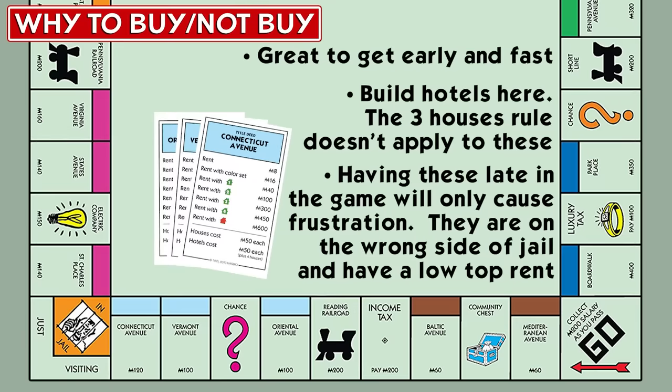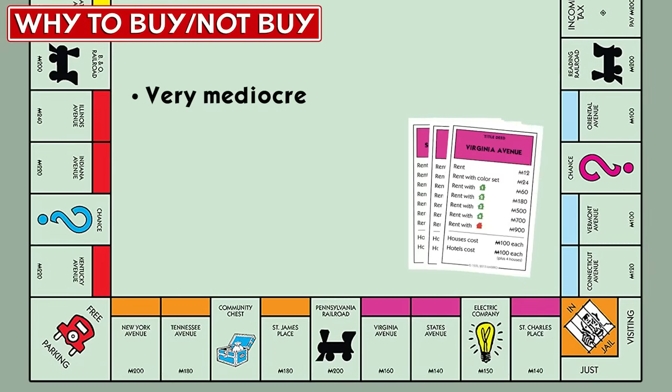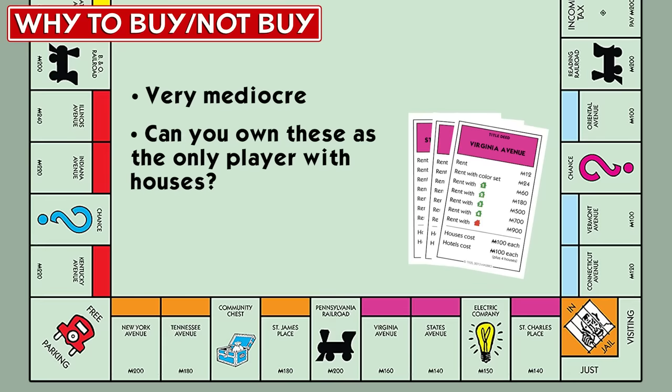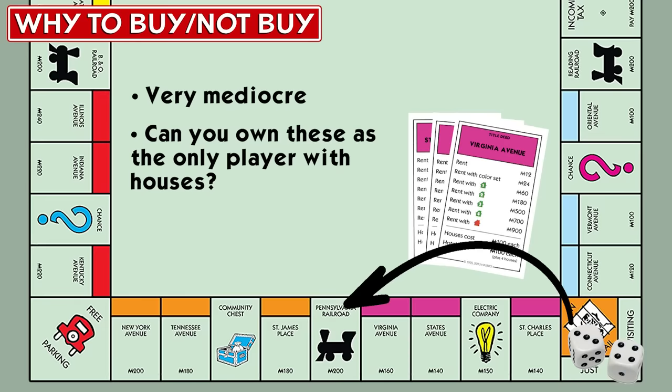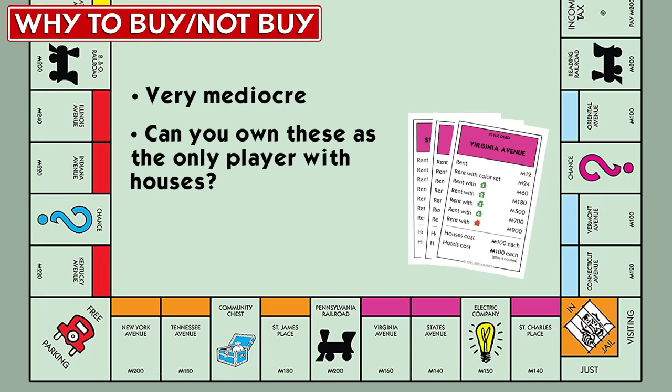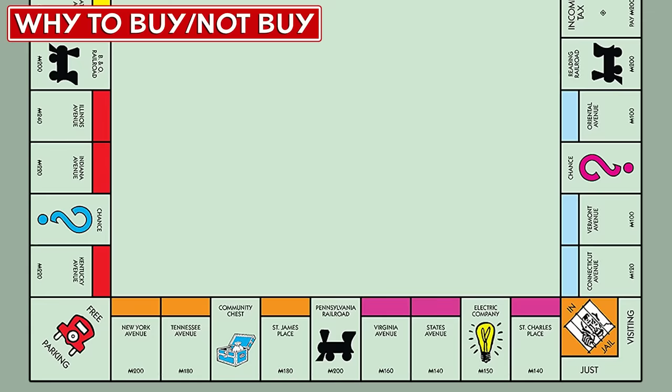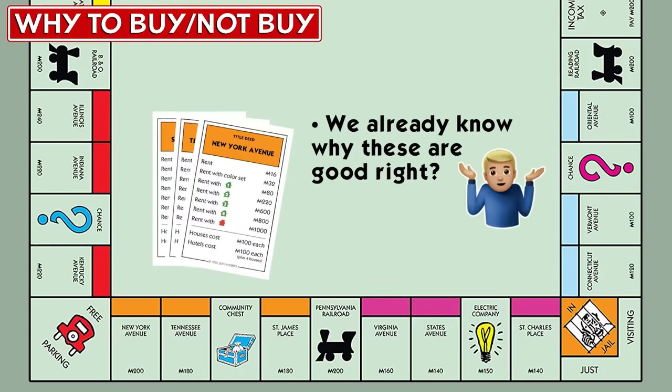Light blue is great if you get it very early, like less than passing Go three times. Pink is likely the worst monopoly on the buy side — its value comes if you can develop houses there while no one else can develop houses elsewhere. Since it's only three or four spots past jail, players usually roll right past it getting out of jail, but do keep tabs on the St. Charles Place card so you don't get surprised. Orange is the best given the balance of cost to develop, rent prices, and it sits on the hottest area of the board.